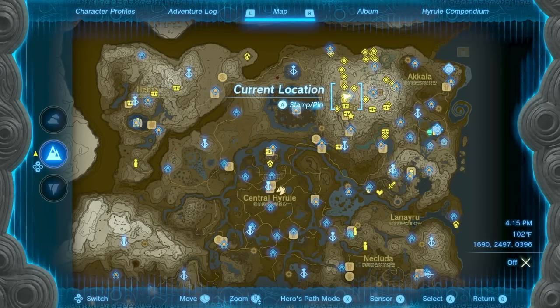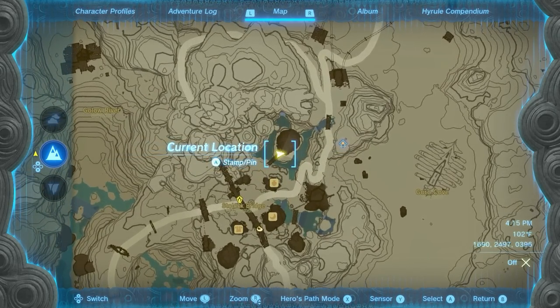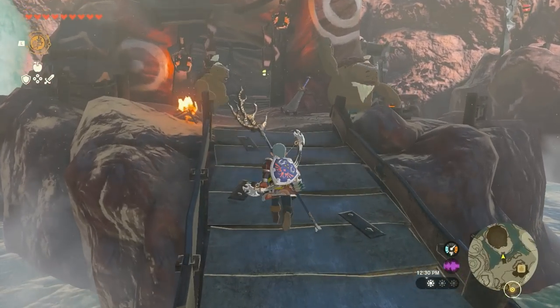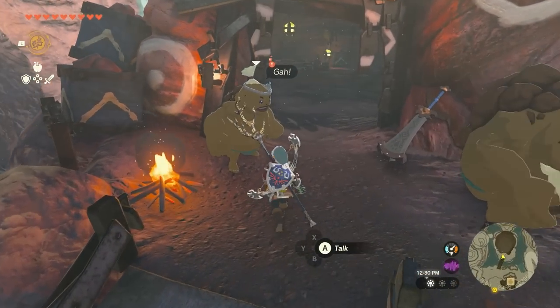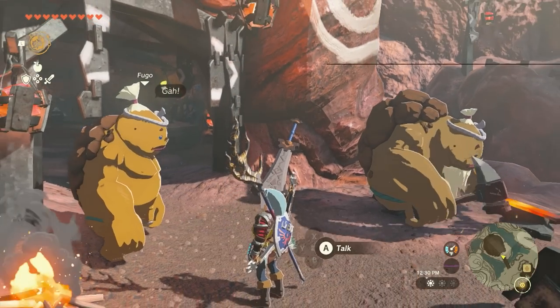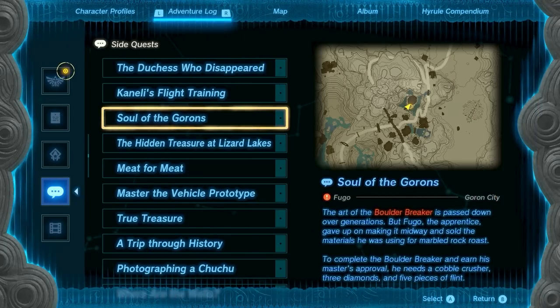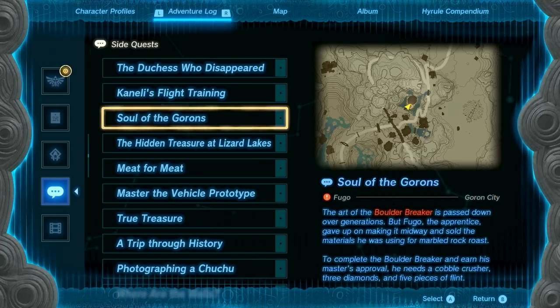The last legendary weapon is the Boulder Breaker. Before getting this sword, you'll need to complete the entire main quest in Goron City. Once you have, you can speak with Fugo and Rohan in the northern part of the city. This will start the Soul of the Goron side quest, which tasks you with collecting the materials needed to make the Boulder Breaker: a Cobble Crusher, 5 Flint, and 3 Diamonds.